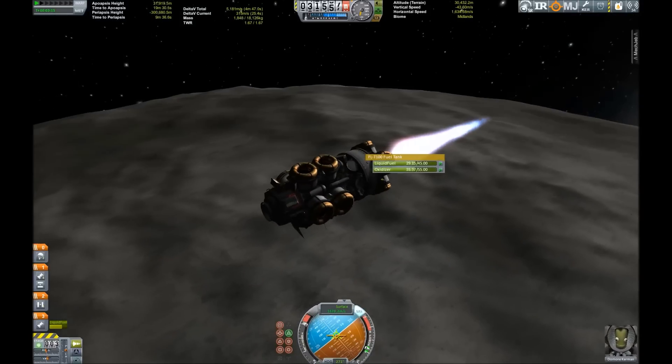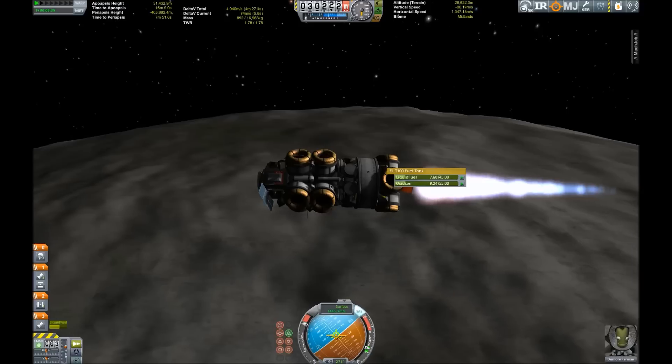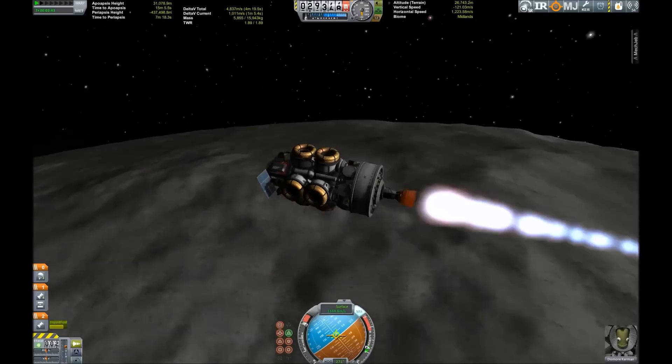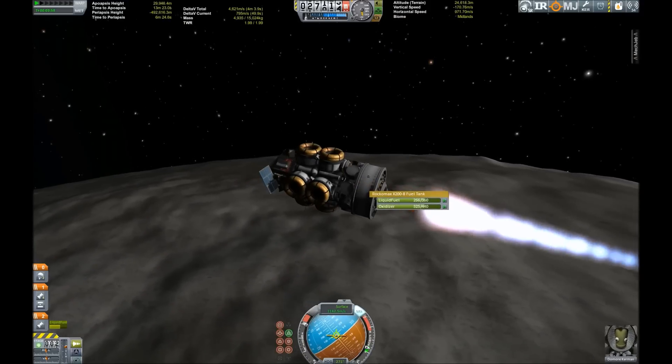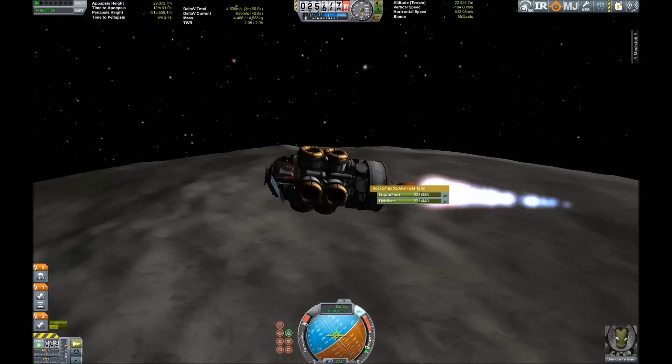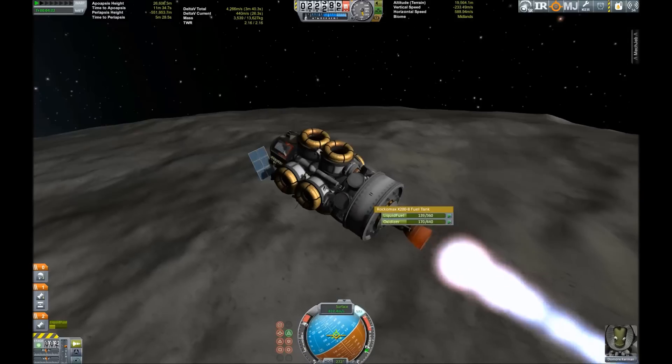As you've seen before: burning the first stage, then dropping the radial tanks, continuing on the rest of the fuel in the Rokomex tank, and then that will be dropped as well. And of course all experiments are now ready to be deployed.